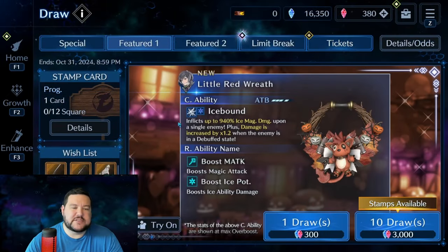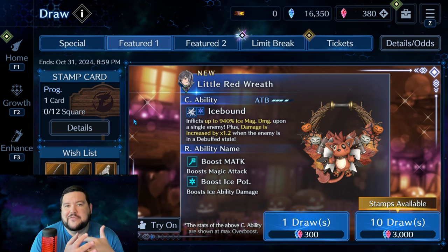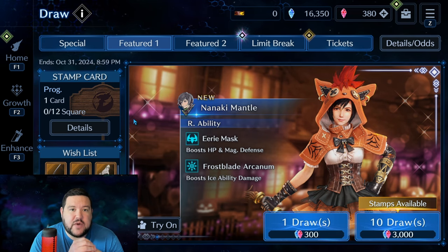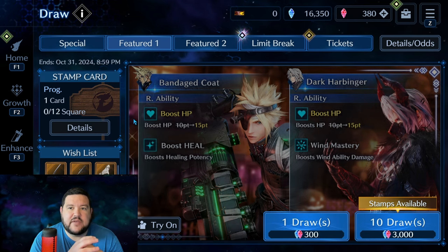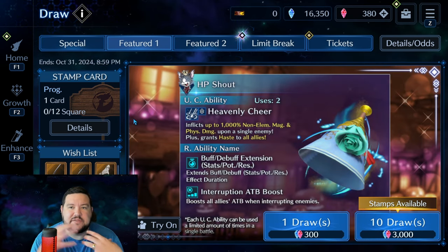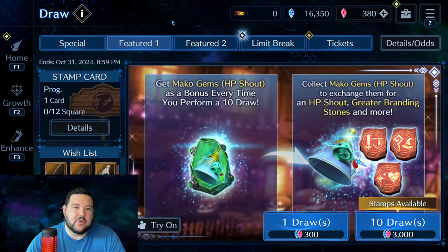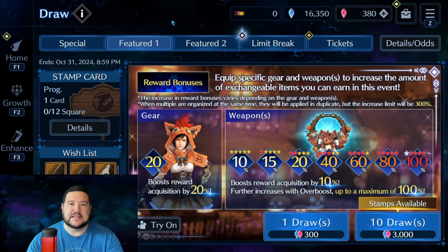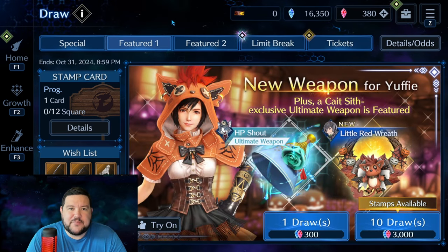Anyway, that's about everything I have. I'm curious to know what you guys think about having Yuffie so soon again after an anniversary. I know if you love Yuffie, I'm sure you're very happy about it. I don't have any problem with it because it seems like they're trying to squeeze in three or possibly four banners for Halloween, and I'm always a fan of having more options and being able to cater to different players who prefer different characters. I think that's a great thing for the game. Let me know what you guys think. Subscribe for future content if you're not already. If you are, I appreciate each and every one of your support. Thanks for watching.